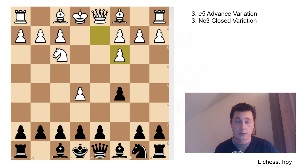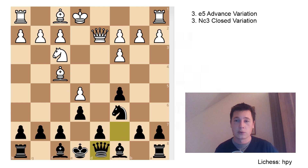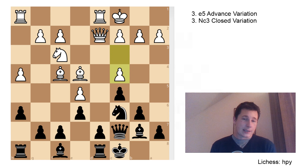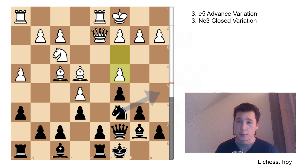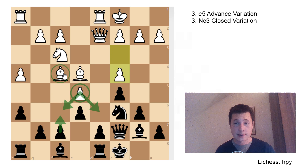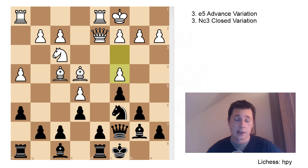After dxc3, knight c6, bishop f4, e6 blunting the bishop, queen d2, queen c7, castles long. And now after h6, h4, b6, and black wants to fianchetto the bishop and castle long. After bishop d3, bishop b7, bishop e4, castles, and c4 - I think white just has a huge advantage here. The engine gives about plus 0.9, almost plus 1 for white, because of the space advantage, the more active pieces, and the fact that the e5 pawn is actually useful here. It's stopping any breaks black could have. If black tries to break with f6, then this bishop becomes a monster, so black can never hope to open up the position. I think this is just much easier for white to play.